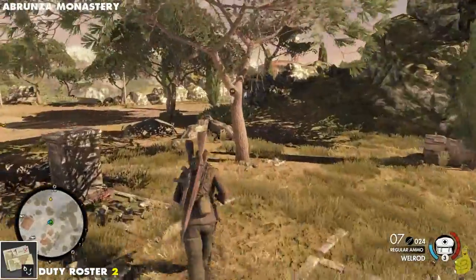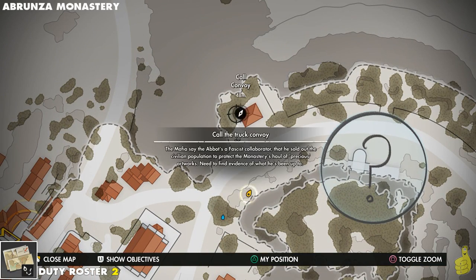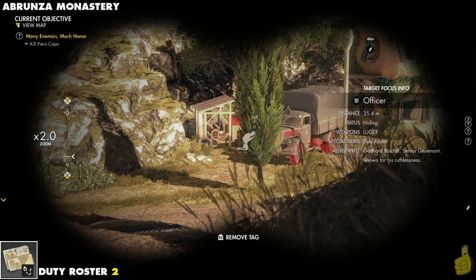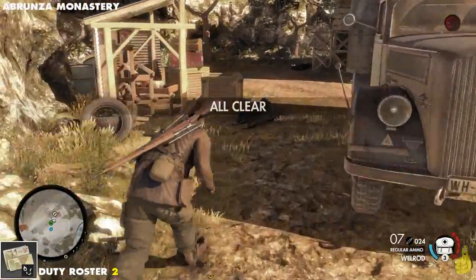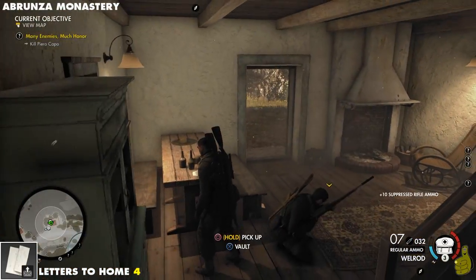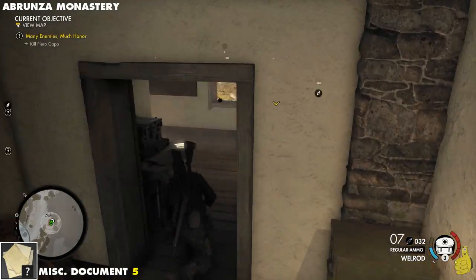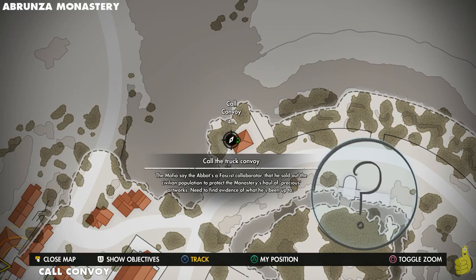We're going to run over to the most northern tip of the map. We've got the call convoy option, which is there because we got that radio code earlier off that officer back in the first town. This guy right here could be up by the pillbox gun on the far right or he also wanders down here. We eventually get him down here. Inside this house, right under the Investigate Abbott secondary objective, there are actually two collectibles — one downstairs and one upstairs. Make sure you grab both before activating this convoy.